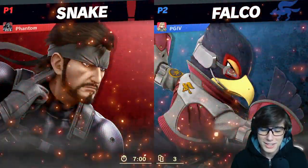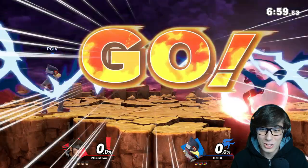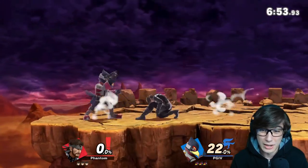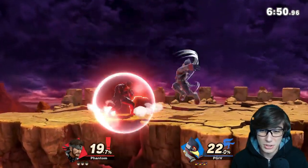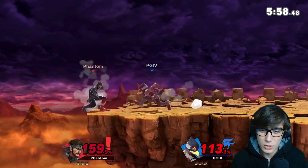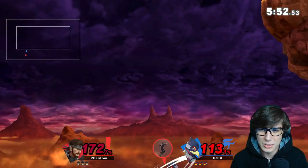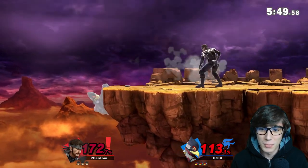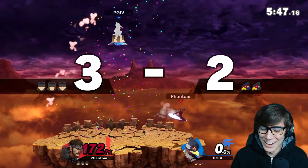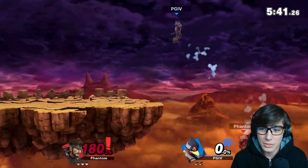Looks like we have Falco up next. I'm not really fond of this matchup - I think Falco can do some really good work here and I might struggle. Already throwing him the grenade to start. Haven't talked about down tilt, but it can set up well out of nair. Good thing is Falco is missing a lot of his. We're at 159 - let's go ahead and plant that C4, and we exploded him! We got our wish. 172, so we gotta be careful though.